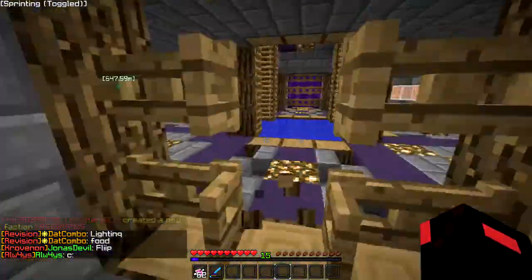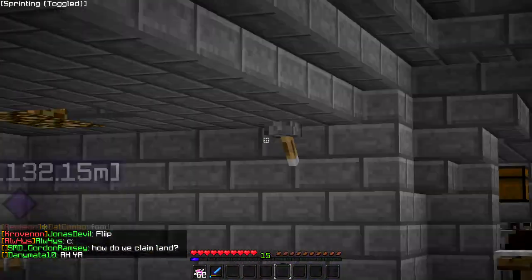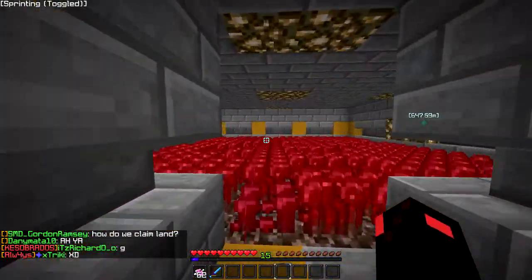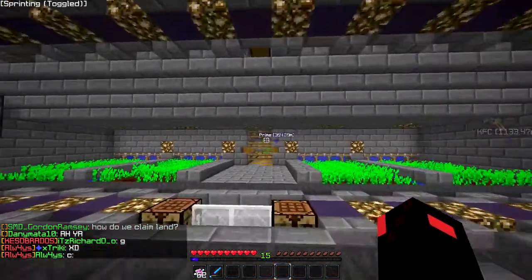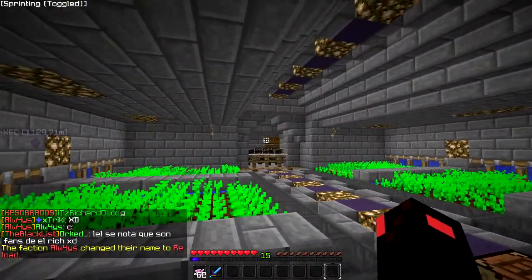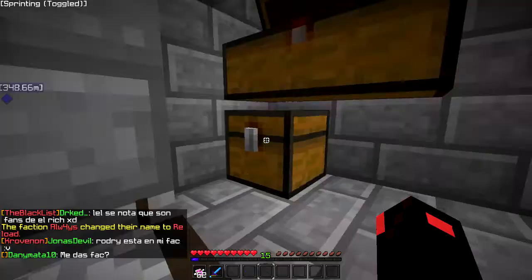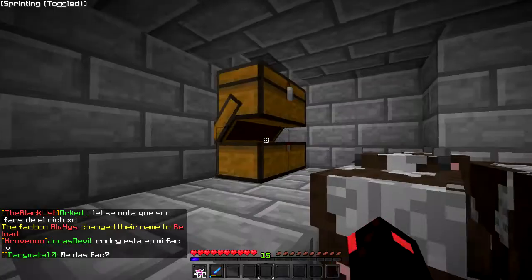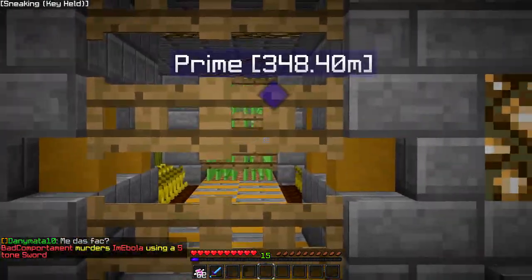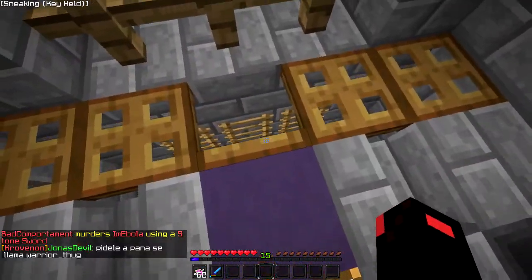We got the farm over here — really nice. There are some lever switches that'll open up to water, a little nether wart farm, and a little chest up there. Back here we got a cow farm and basic necessities. Over here we got the melon farm and the sugarcane farm. Down here it just takes you to the grinder.